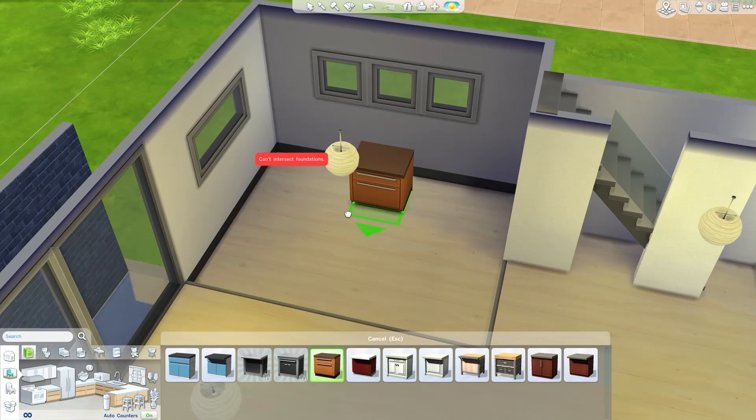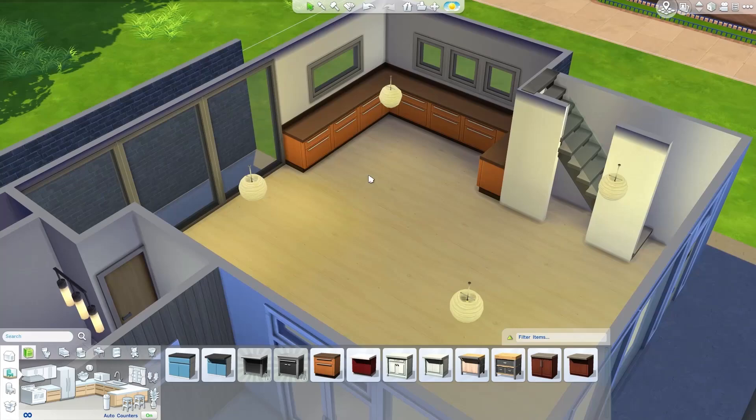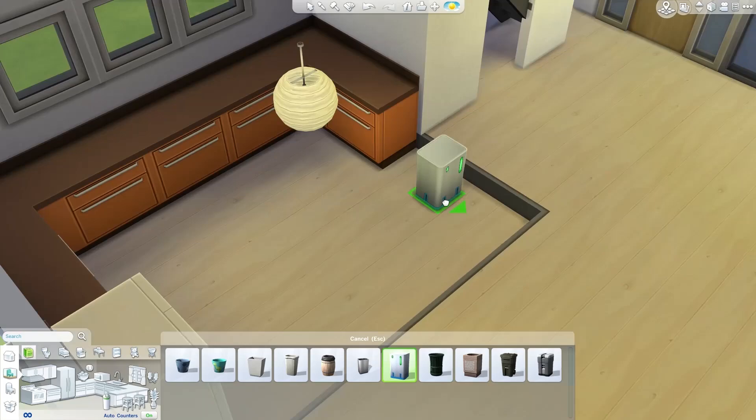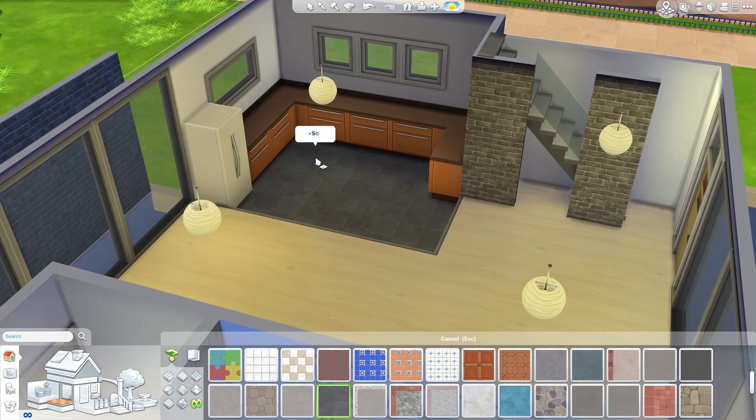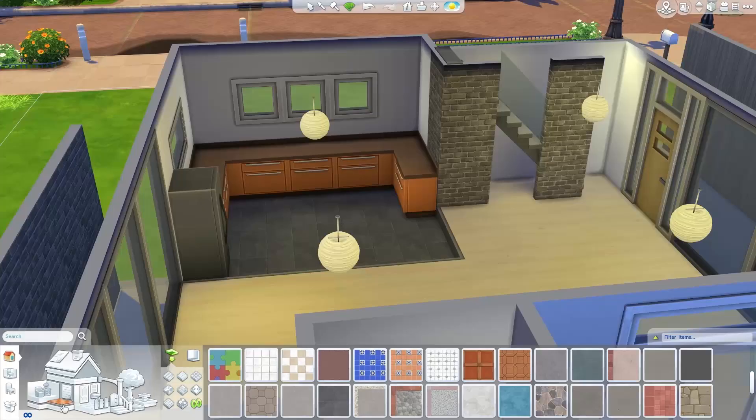Some nice orange counters there, injecting a little bit of color into the room, complementing the warm tone of the lights. I tried to put in that fancy bin but it wouldn't place because of the foundation. I changed the stair bits to bricks for a bit of contrast, added some nice tiles in the kitchen, and recolored the fridge. Then I went to the second level on the foundation.